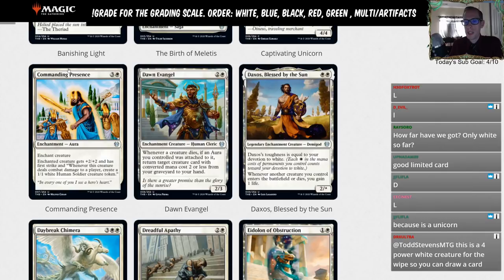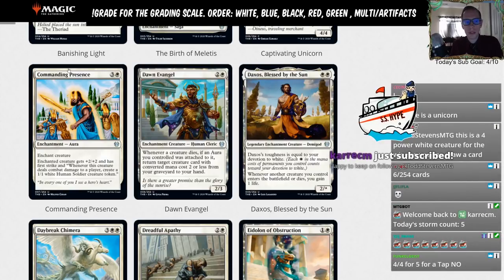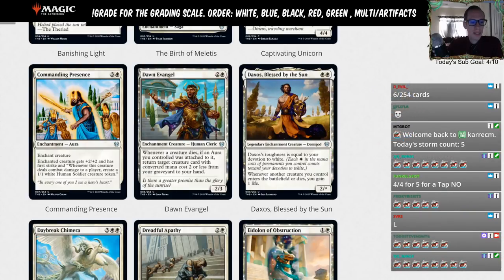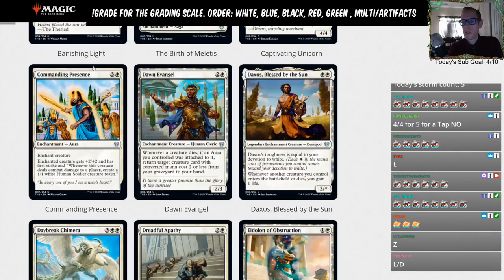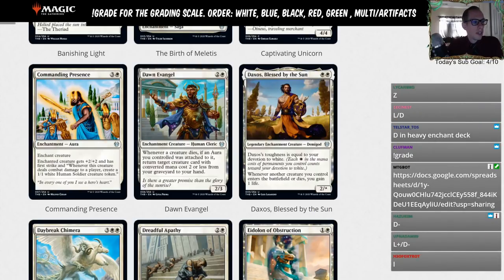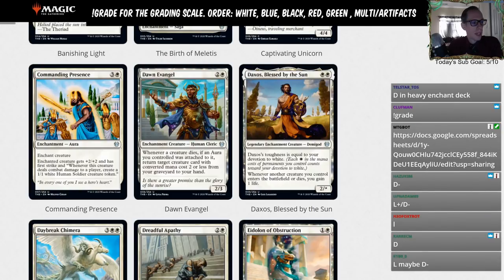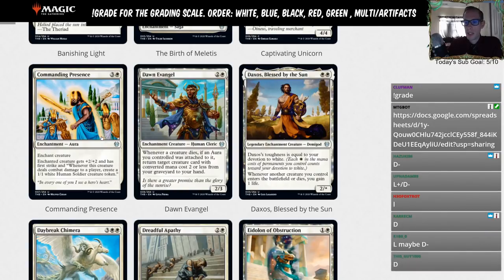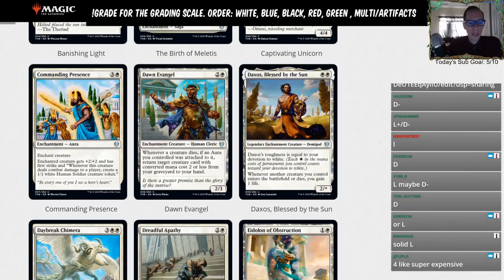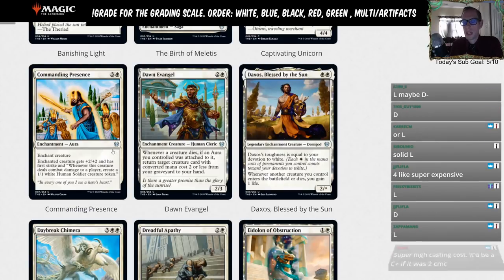Commanding Presence — three and a white enchantment aura. Enchant creature gets +2/+2 and has first strike, and whenever the creature deals combat damage to a player, create a 1/1 white human soldier token. You'd really have to have an enchant-heavy Bogles-type Voltron deck to even consider this. Four mana is so much mana — just going to go with an L.